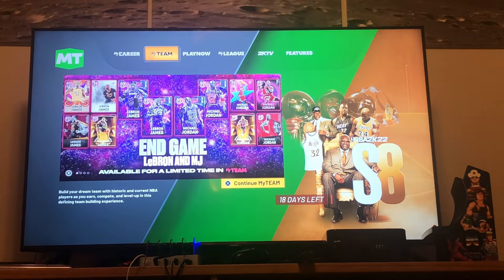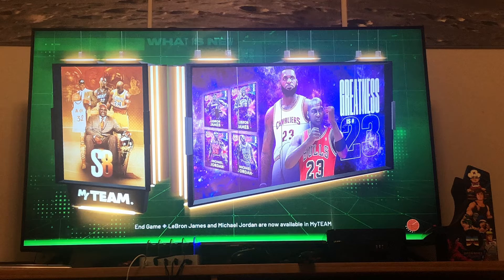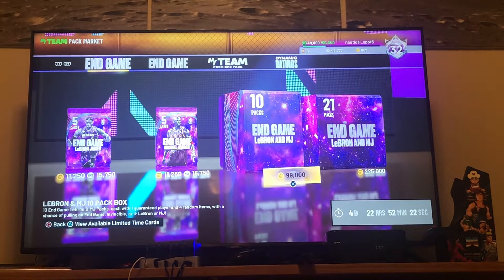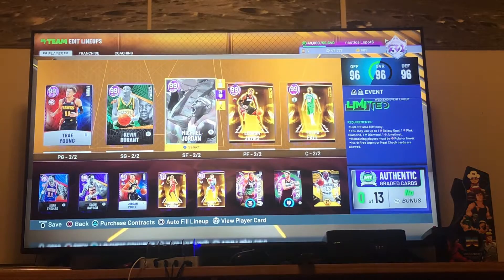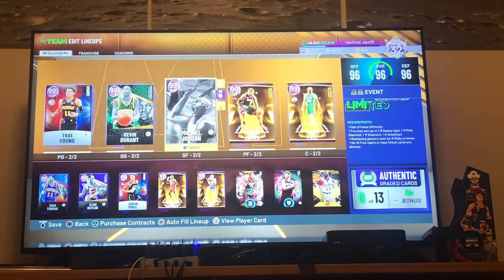There's a new LeBron and a Jordan Endgame pack. I opened one — I opened a box of them, like a 10-pack — and let me show you what I got. So these are the 10-packs: Endgame, LeBron, and MJ 10-packs. And I got this Holo Jordan right here, and this is my team.